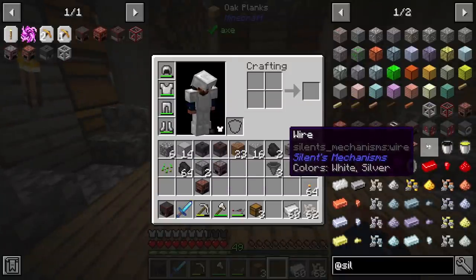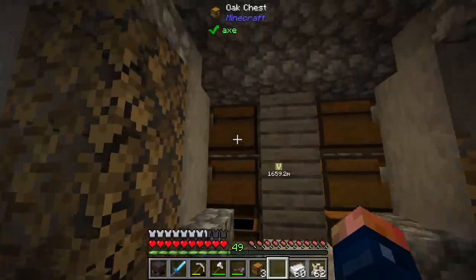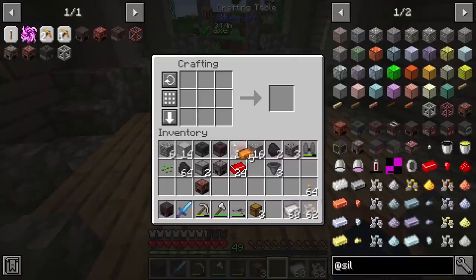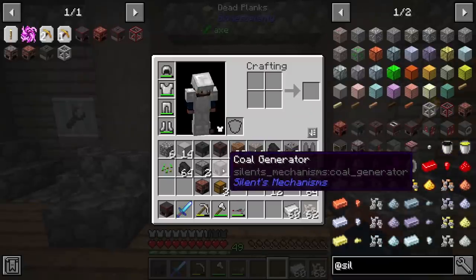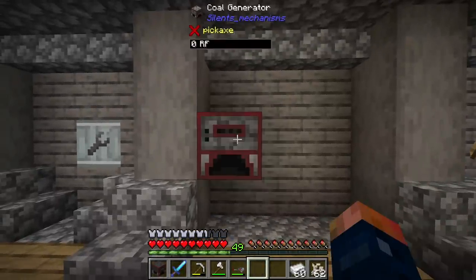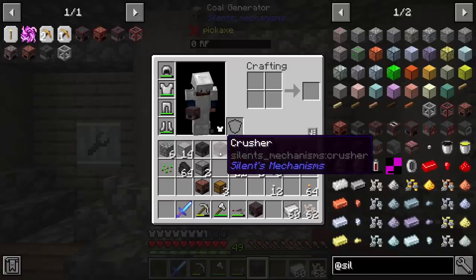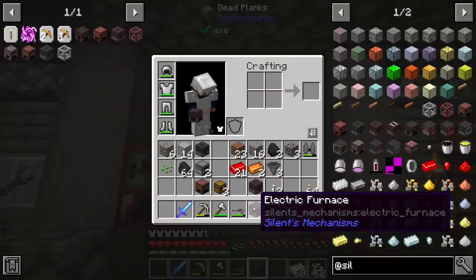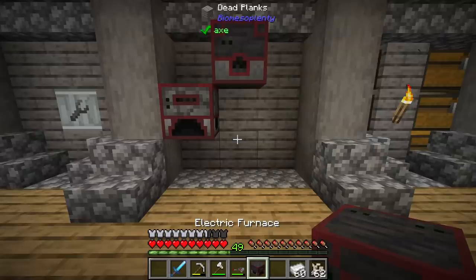The silk cocoons are dropping and it's working well. I have an idea for a simple automation setup. I noticed there's wire here - copper and redstone alloy should allow us to make wire for power transfer from the coal generator. We can place the coal generator in the middle, the electric furnace at the bottom, and the crusher at the top, then break into here and set up some automation.